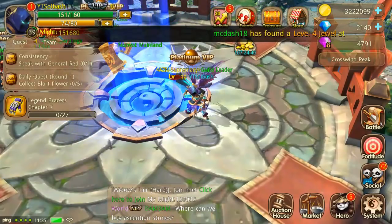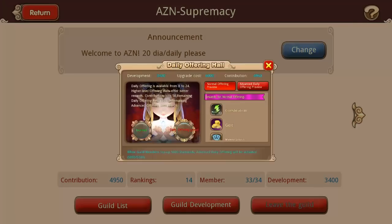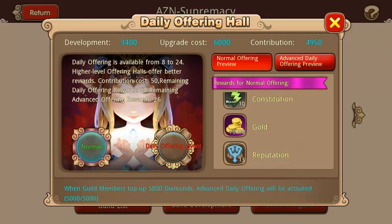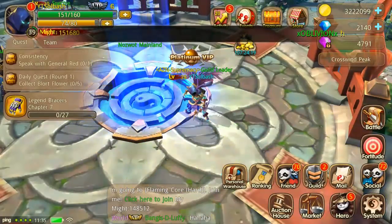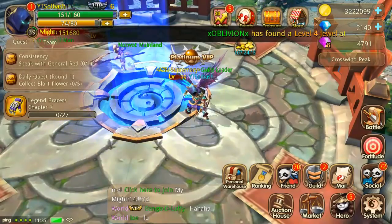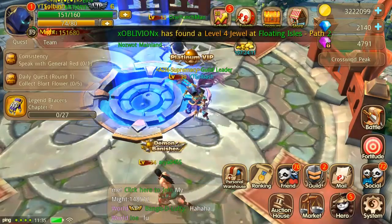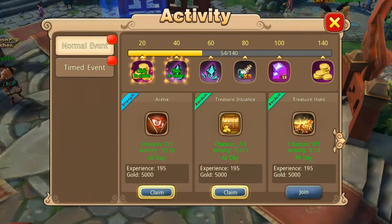You can also get your own constitution from constitution pills that you gain from doing things in the game. Along with that, go into the guild and check your offering daily — that way you can grab the normal one there which gives you 10 constitution. I'm not going to collect it now because it would put me over, and I don't want to go over 160 because that will stop the timer and I'll basically be losing constitution at that point.